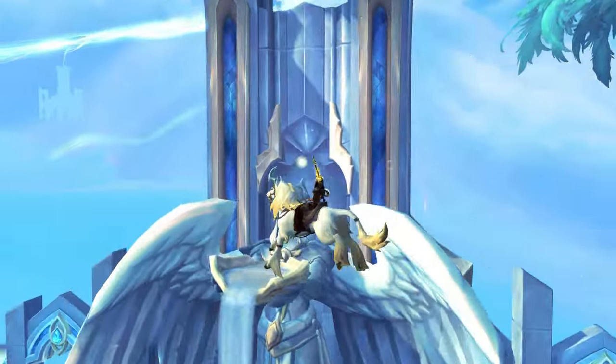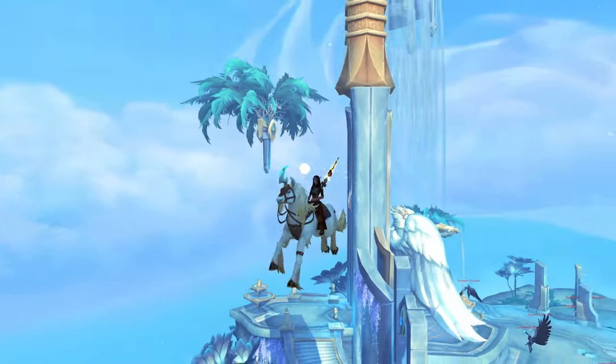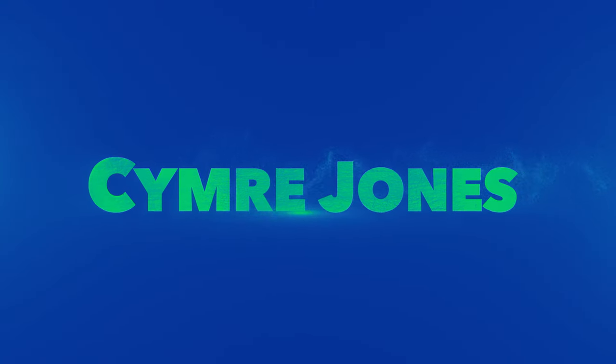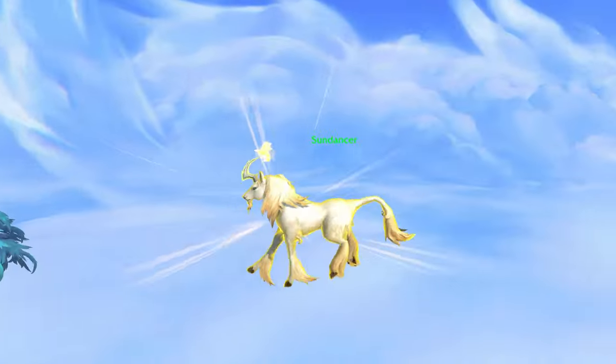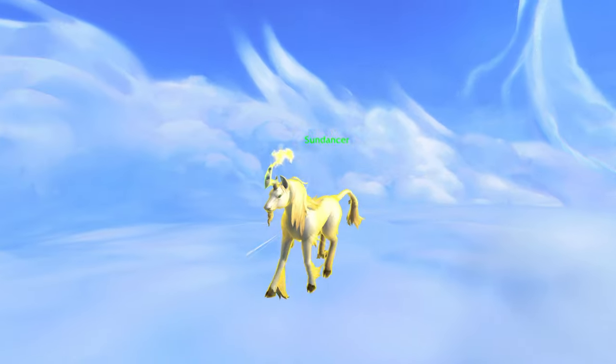Hey guys, this will be a short guide on how to collect Sundancer, a really cool mount that was available in Shadowlands. So if you haven't collected him yet, please keep on watching. Sundancer is a rare elite that spawns in the southernmost part of the zone in Bastion, around 61, 80.